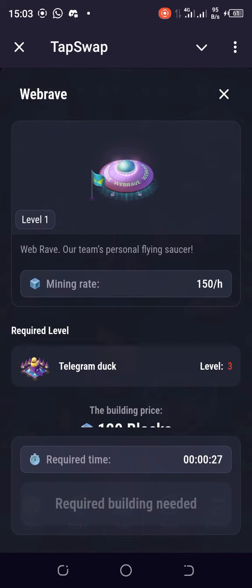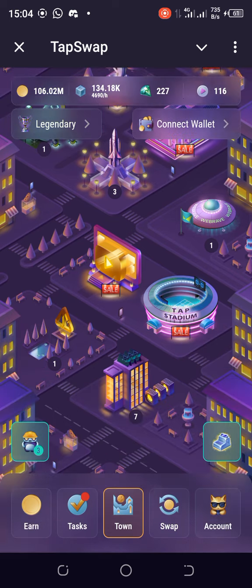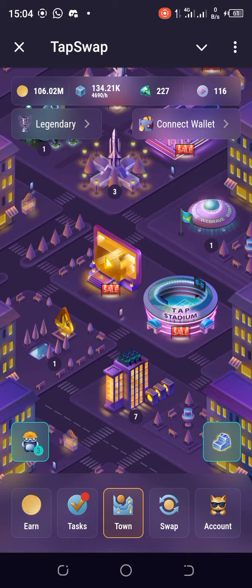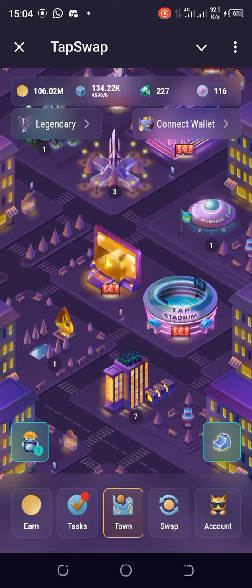Wave Brave is still at level one and requires Telegram Doc at level three. As you can see, it's not straightforward — you have to keep taking action and coming back until you're able to upgrade your cards to various levels. Don't give up! I'll keep dropping updates on Tapswap Town. Go ahead and like, share, and subscribe if you haven't yet. Hit the notification bell to get notified when I drop the next video. See you in the next one — thanks and God bless!